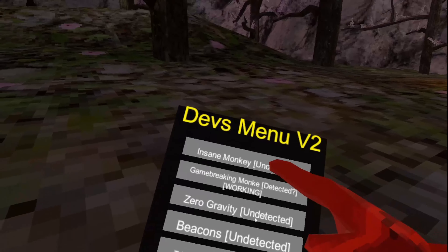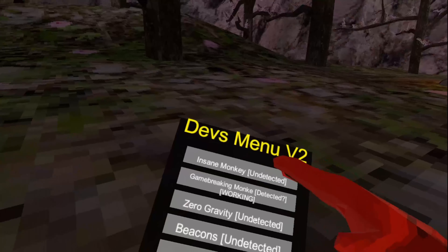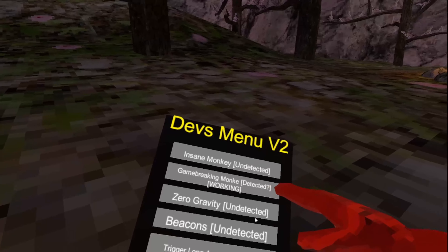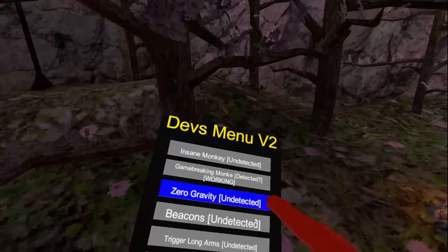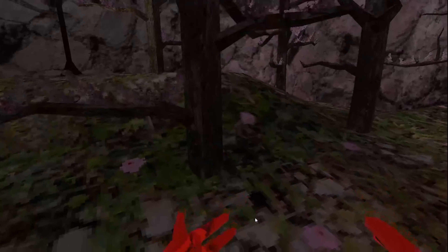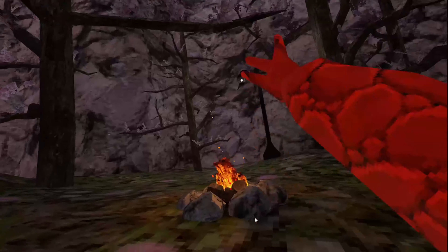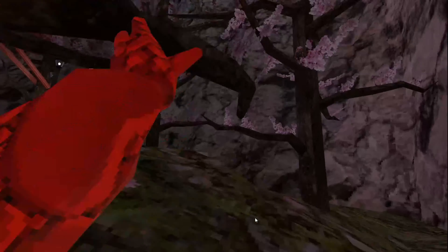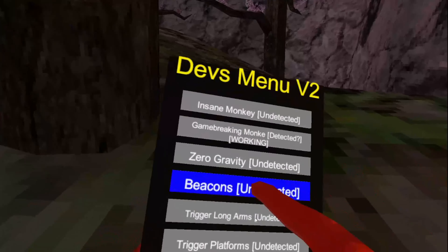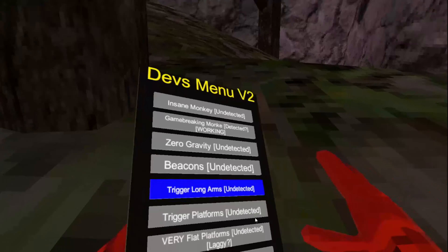Next page we have insane monkey — pretty much the same thing. Zero gravity — you pretty much don't have any gravity. Beacons: I'll be able to see if players are tagged or not and their color, and they'll have a little beacon shining out of their head.